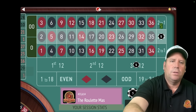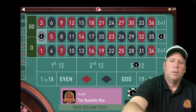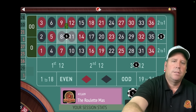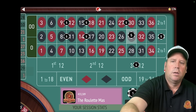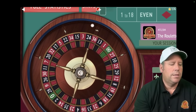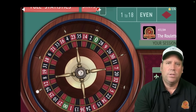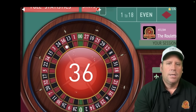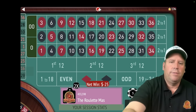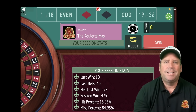We've moved on to third 12. We get a couple splits in each. This is our last spin — we just hit 15 minutes. That's a 36 red — a $25 loss. So we ended up making $475 in 15 minutes with the Follow the Yellow Brick Road roulette system.